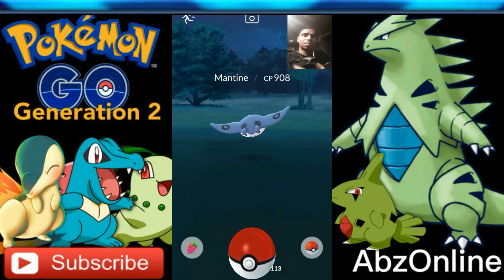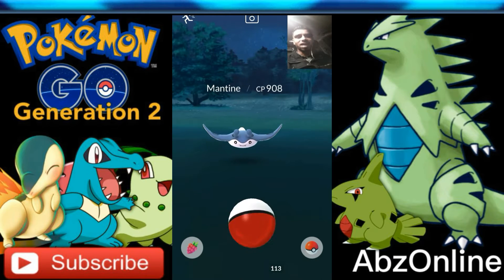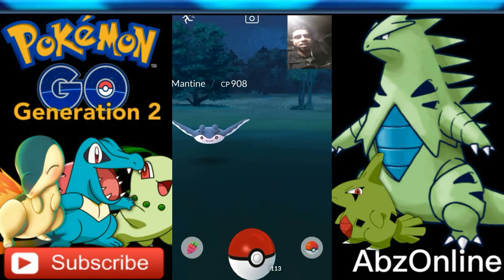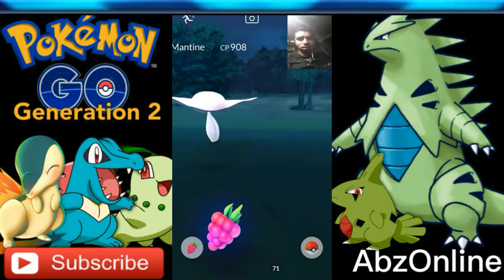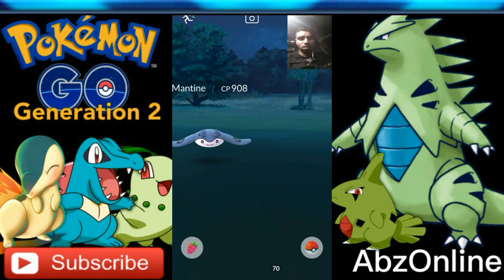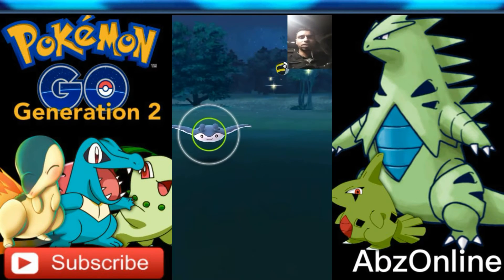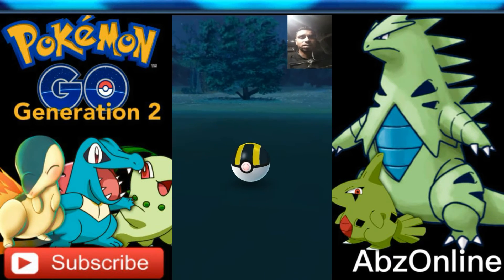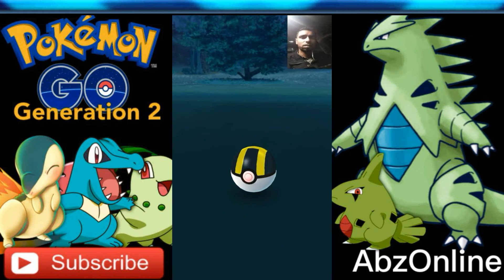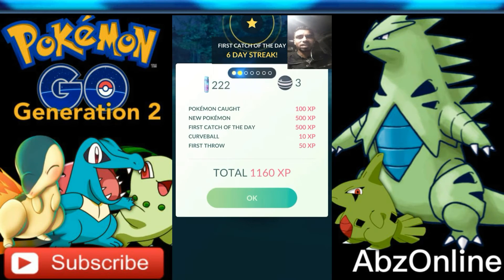Now guys, you've seen the battle with the Chansey — my Dragonite put up a good fight but it did get timed out. Nevertheless, check this out — I've come across a wild Marill and it is my first one. I'm going to go in straight with the raspberry and ultra ball, hopefully I can catch this and add it to my Pokedex. We've managed to hit it that time — hopefully it stays in the ball. That's one, that's two, and that's three. That's the first shot, so I should be getting a bonus for that as well, on my six-day streak.